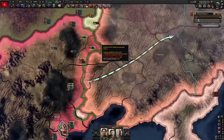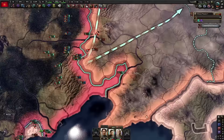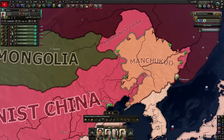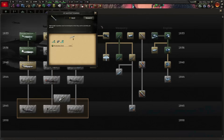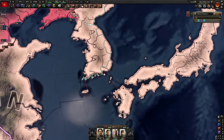I need to try to capitulate Manchukuo. Manchukuo has capitulated. We're going to be researching air-launched torpedoes — we're going to need to sink a lot of the Japanese Navy if we're going to do any kind of naval invasion of the Japanese mainland.